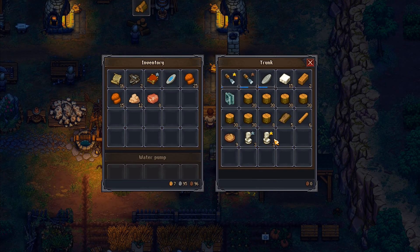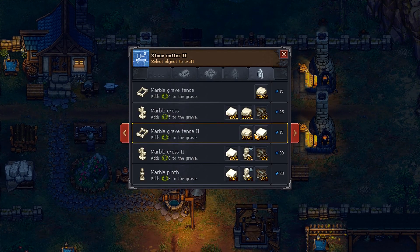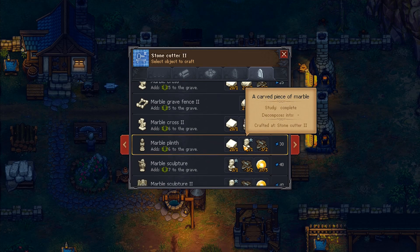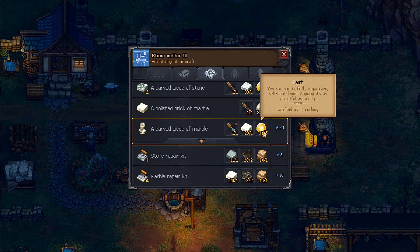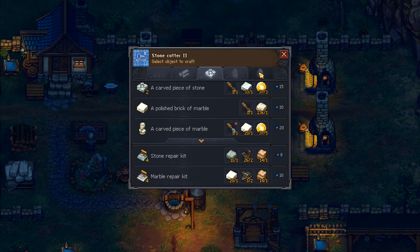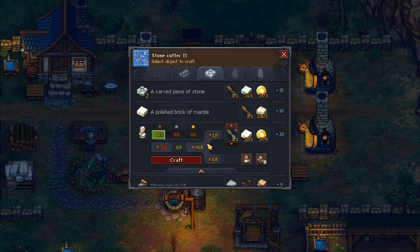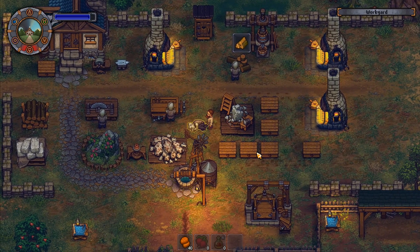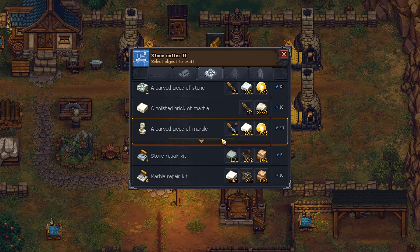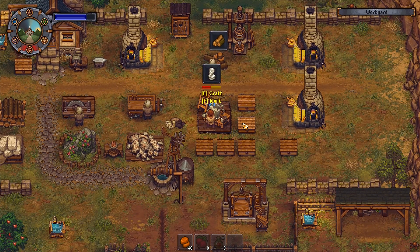I've only got three of those. I've got gold statues there but we don't seem to be able to do anything with them. A carved piece of marble takes five faith, and these also take five faith, so it's 10 faith per sculpture — rather expensive. We'll make silver quality ones. I'm going to take him and dump him down there and do this myself.